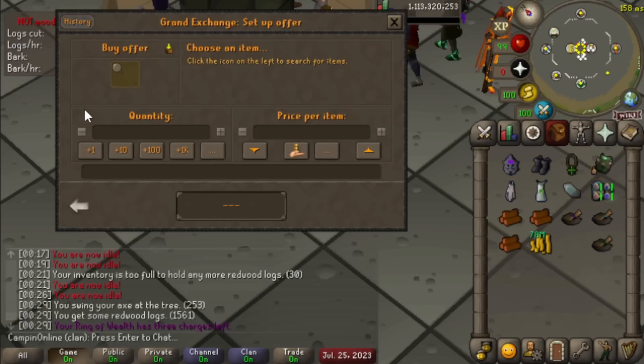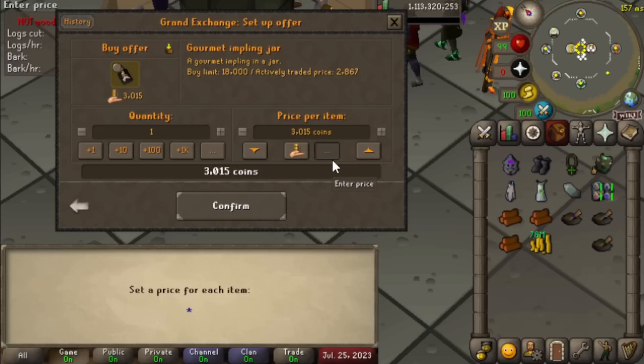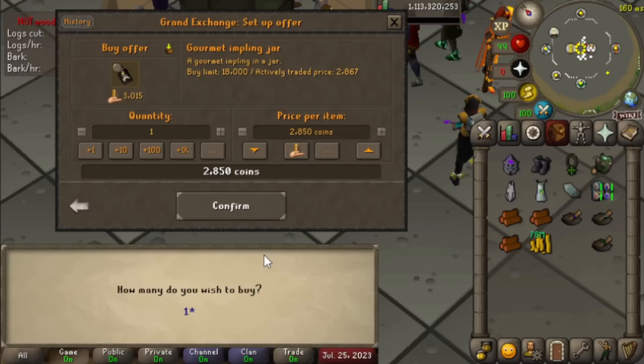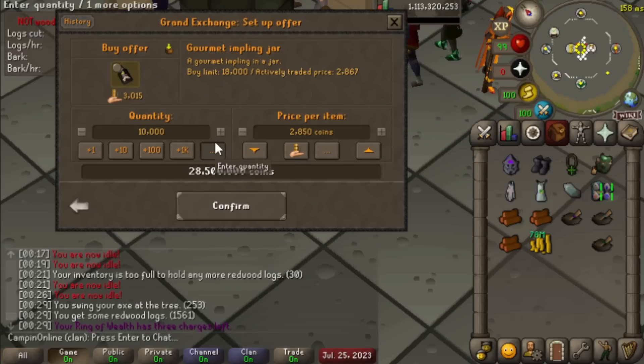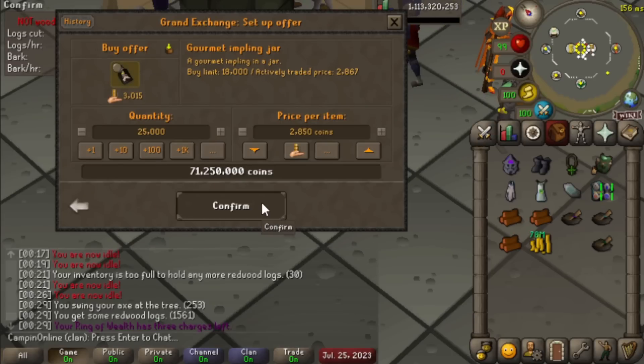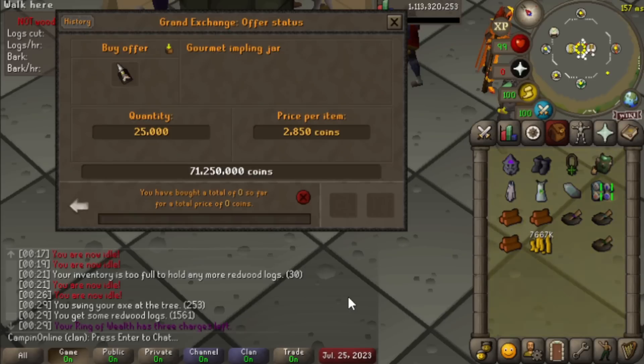Instead of buying items for Desert Treasure 2, I'm going to be dropping a lot of GP on gourmet implings because they are ridiculously cheap right now — under 3,000 GP. I can't pass up on a price like that. We'll go at 2,850 GP each. We can afford about 25,000 of them. Ideally we won't need that many more gourmet implings, but it'll be nice to have them, and I should be able to sell off any I don't use for a little bit of a profit.